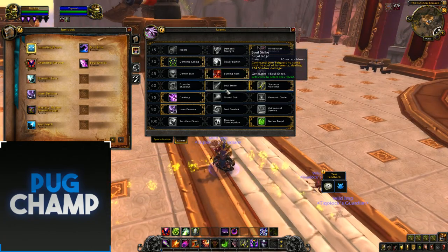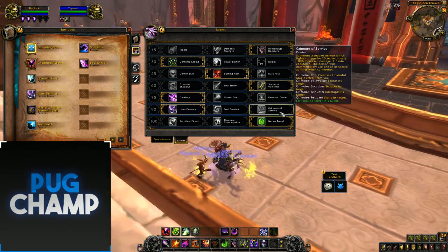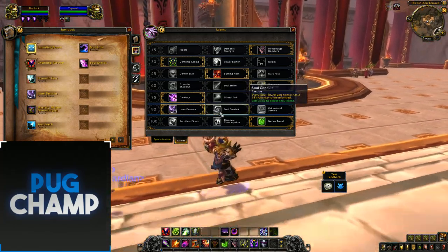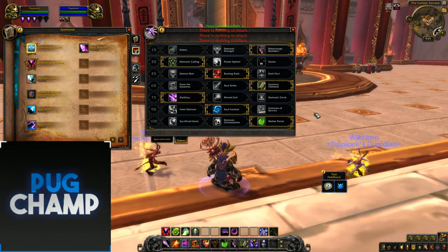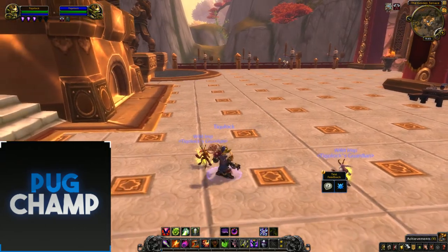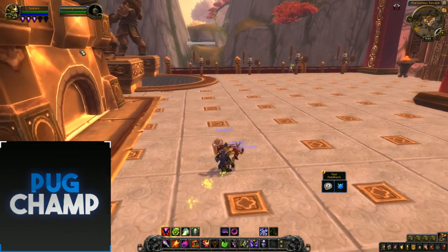For the mobility tier it doesn't really matter, but maybe Vile Fiend, because for Nether Portal you want to do more damage for how many pets you've got out, so Vile Fiend's the better one. Inner Demons — I think you can take Soul Conduit, because if you get the extra Soul Shard you can just spam more Hand of Gul'dans. Nether Portal stays the same. You don't really want to use Demonic Consumption because you're just losing all your pets.